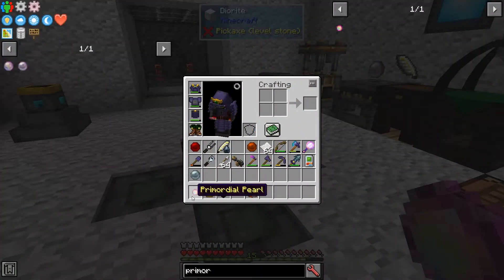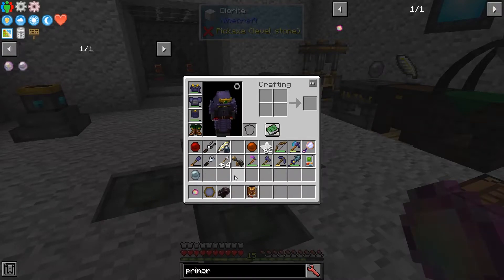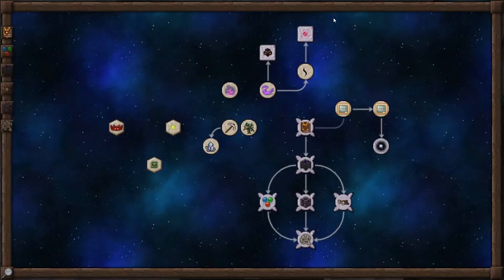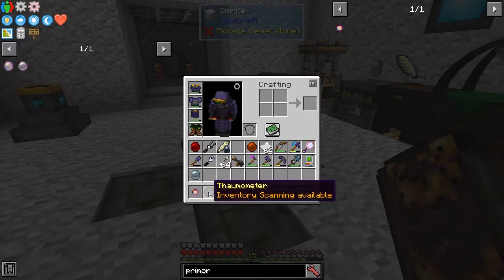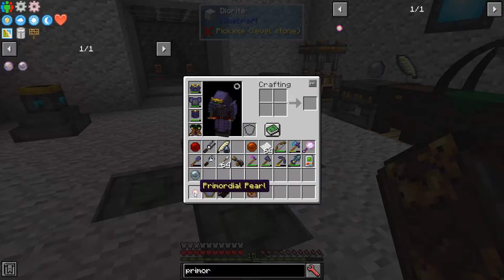This is a Primordial Pearl. Like I said, sometimes you get them when you close the Flux Rifts with the Explosives. Usually they're not fully grown though, so you'll have eight uses of this one by default, and every use takes one down. So you can use this up to eight times. When they're lower, they're called something else, like a Primordial Moat or something.